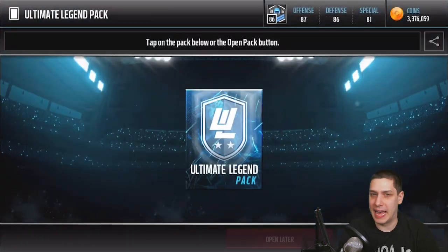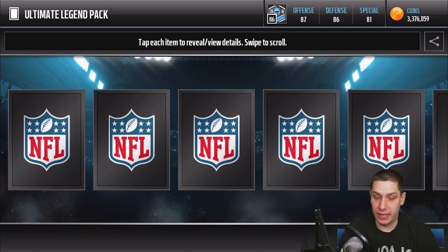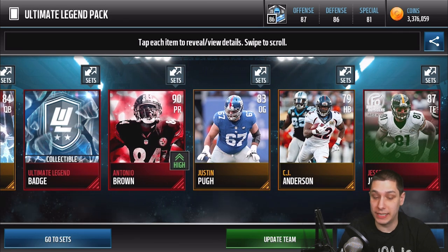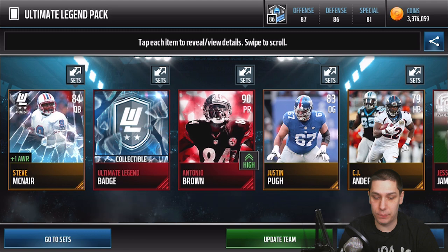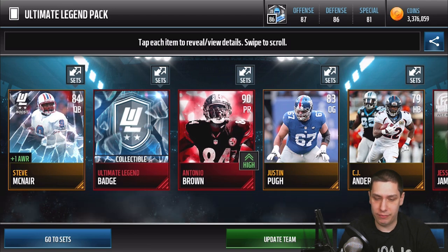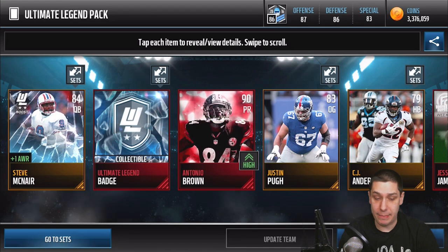Those rookie Youngblood ones are probably not worth a lot. But we do get a 90 overall — we can actually get two elites. The Jesse James that's in like one out of every five packs. But we get a 90 overall Antonio Brown punt return card. This is an upgrade from what I currently use — I use like a Tyler Lockett, I think. So we'll have to update the team and put him in the lineup. That's actually probably our best pack so far.